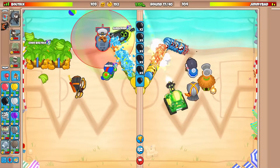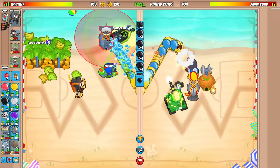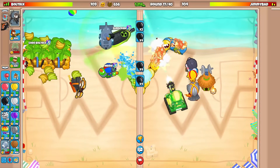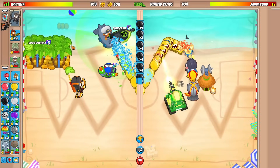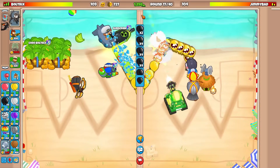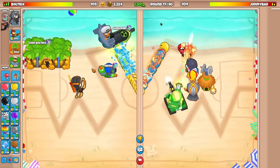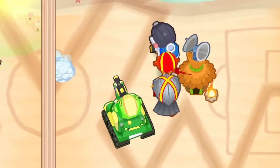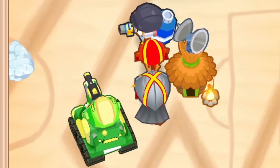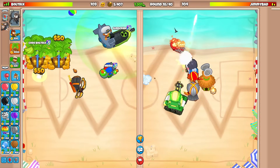He could a hundred percent send MOAB-class balloons if we see him stop his eco, so I'll have a sub on standby. We've hit our 1200 eco mark — going to 1300, then focusing on farms. Our opponent has a pretty weird strategy: boomer, village, ninja, sentai, Churchill. I guess they want to go late game — they can't rush for their lives.